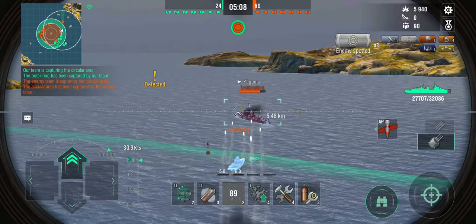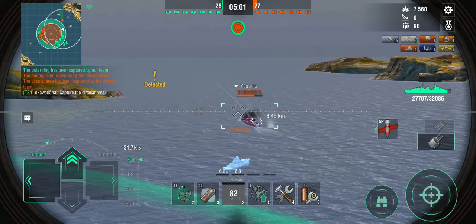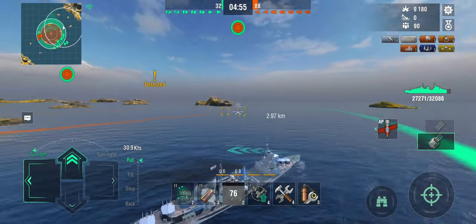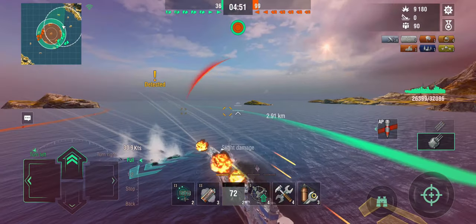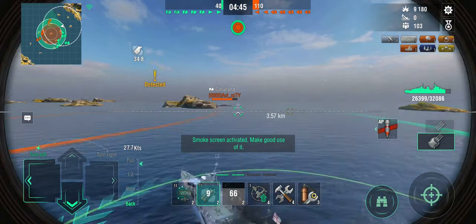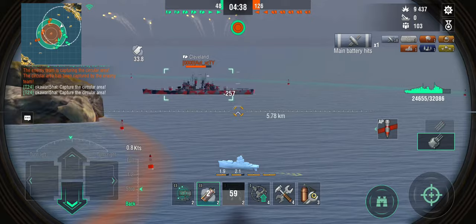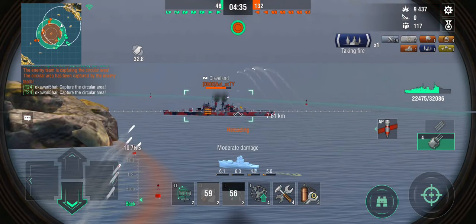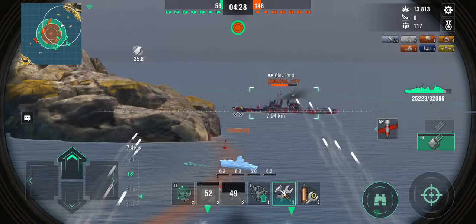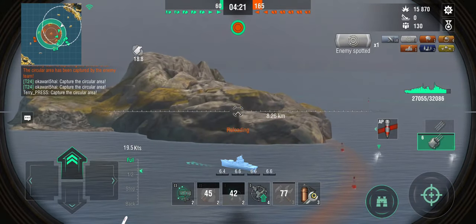Team, why are you lemming-training after me to chase that Yugumo while the whole enemy team is in the capture circles? You go chase that Yugumo — I am in a position where I can do something. There's Cleveland — does he have radar ready? He doesn't, or he doesn't know how radar works. Either is possible. Have some torpedoes. Start using the heal. There come some torpedoes from the center — there was an Asasio sitting there. I'm in position now, and I think my destroyers are starting to become a little brave now that I'm distracting Cleveland over here.